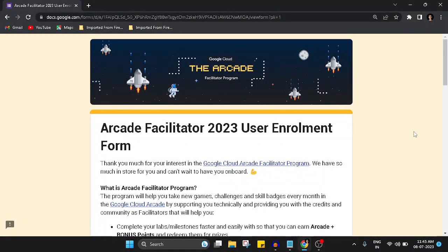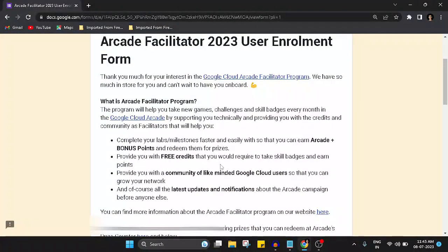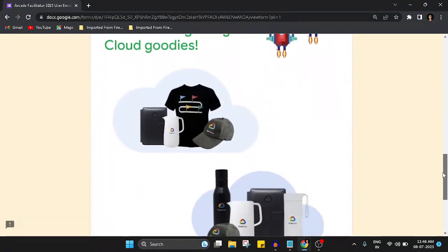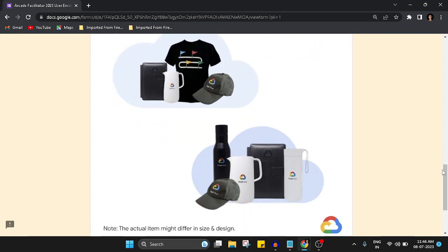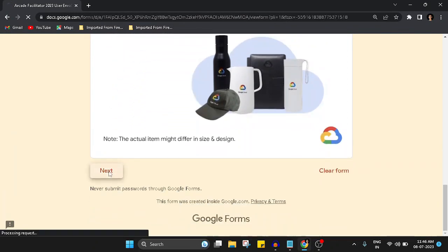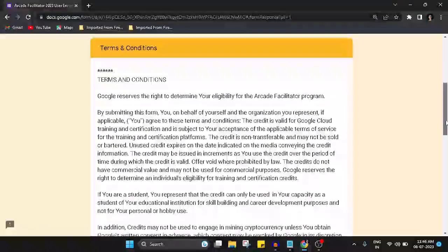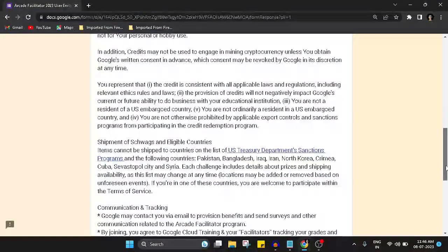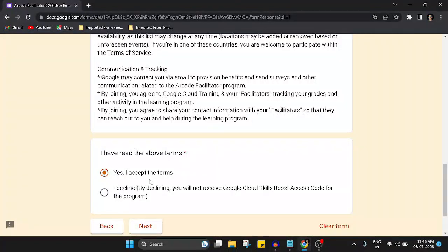After you have successfully created a Google Cloud Skill Boost account, you can start filling the enrollment form. Open the form link given in the description. Scroll down to find details about the event. First, enter the same email ID that you used to create your Google Cloud Skill Boost account. Scroll down to see images of prizes you can claim after the event. Click Next, review the terms and conditions — it's necessary to read them — then click 'Yes, I accept the terms' and click Next.